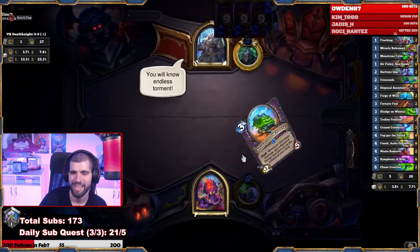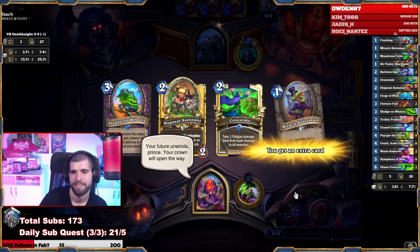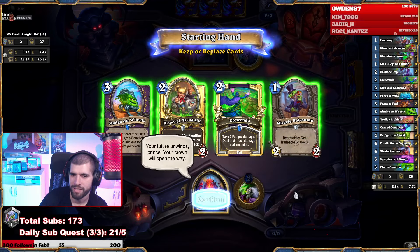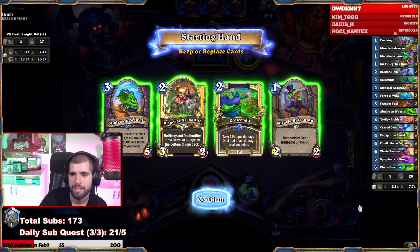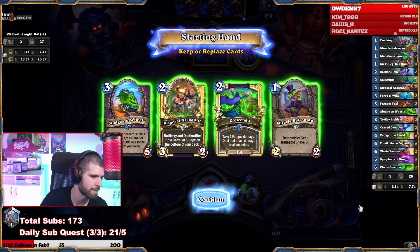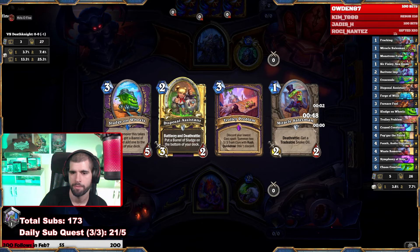Against a Death Knight — Kingslayer. Okay, that's a hand right there. Crescendo is not really something you keep almost ever nowadays, it feels. So let's just toss that, keep the rest. Okay, that can work.